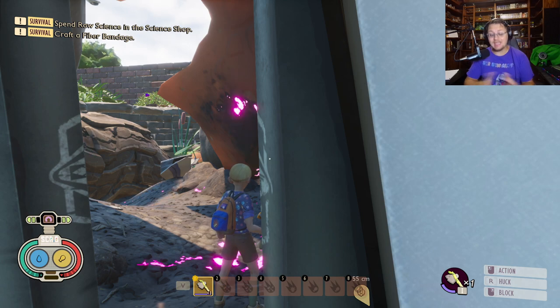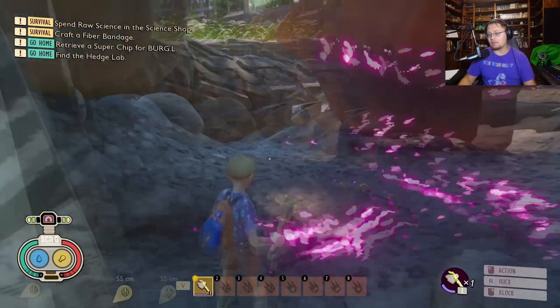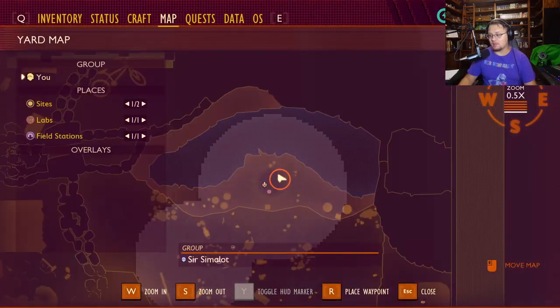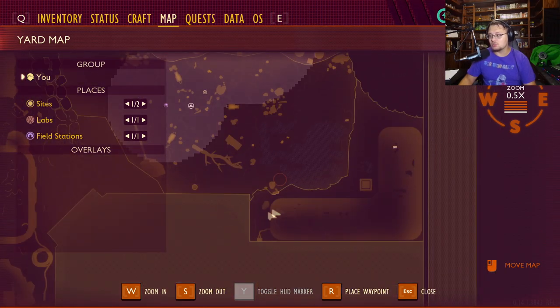I'm starting by the entrance to the oak lab, which is a significant spot in the yard and the path you'll take to reach the first lab in the game for the story. We're going to follow it from here - I'm at the oak lab right now in the middle of the backyard, and we're heading straight south to the hedge ascent.